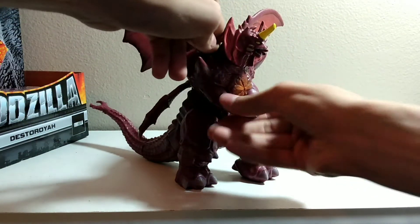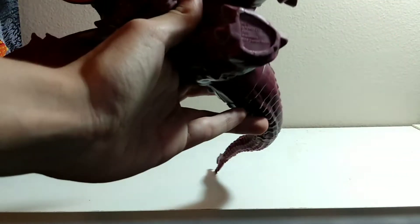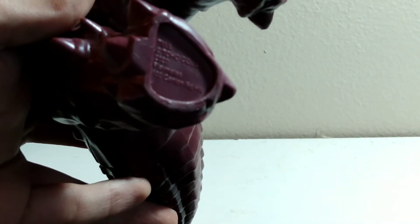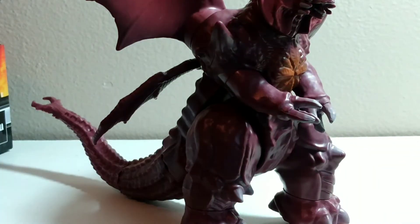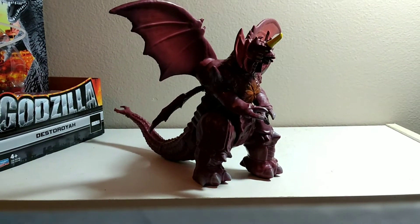He's got a little red thing there in his arms. For articulation, his legs move. On the bottom of the thing it says Toho Company, 2020, Playmates, something something — can't read that. And then the other one says Made in China. What isn't Made in China? Everything in the world is Made in China.